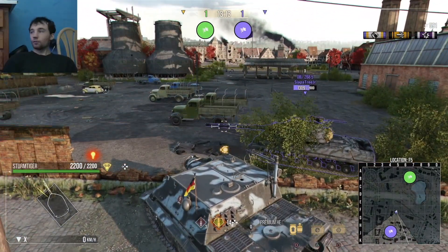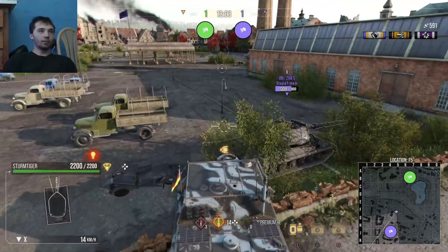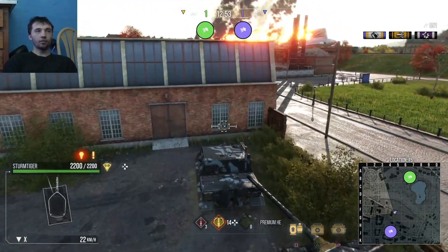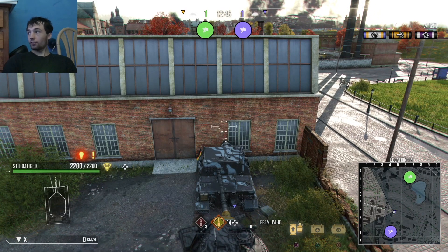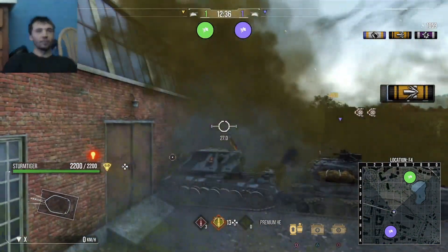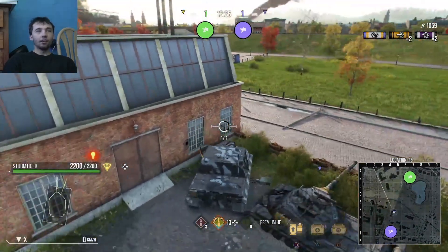What's also very funny about the Sturmtiger is that it killed my gunner on my 268 Version 5. I'm going to fix that. I'm actually just showing — and you can do this on any tank — but the Splash Radius of the Sturmtiger is so high it's very easy to showcase this. You can see the Circle Effect. Now, if I push the 268 Version 5 away, you can still see the Circle Effect.